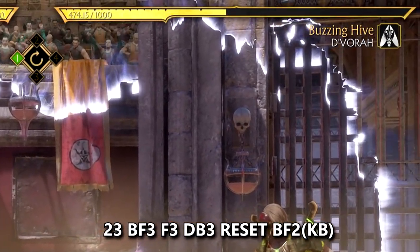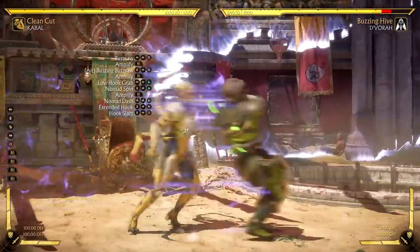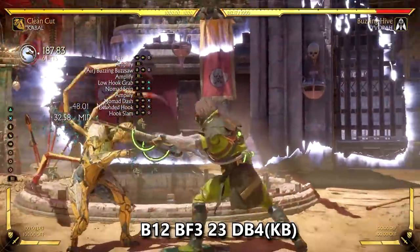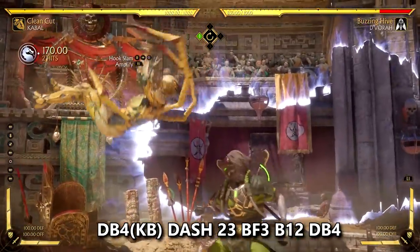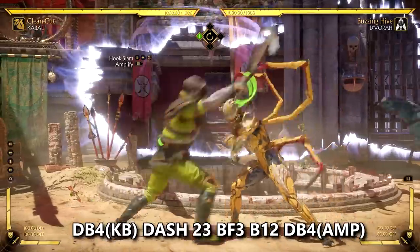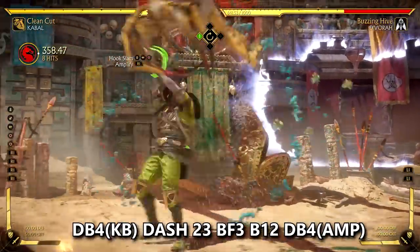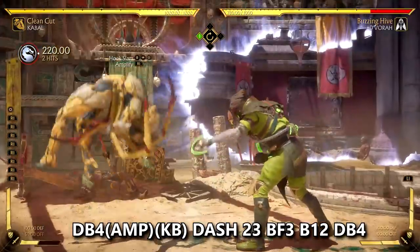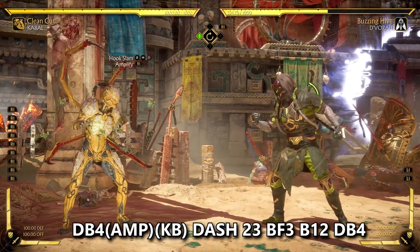The last special move we're going to talk about is hook slam. This move is a great combo ender and side-switching tool for Cabal. Amplifying it does about four and a half more damage. It keeps opponents in range for Cabal to keep harassing them after, and its crushing blow activates on a punish or counter hit — it pops opponents up so you can extend combos off of it. It's a little tricky to land 2-3 after the pop-up, but what I do is dash forward immediately then do 2-3. Hook slam has pretty good range, so you can get this crushing blow off often when your opponent is whiffing moves or mistiming their attacks. I kind of wish Cabal had more crushing blows from combo hits rather than punishes or counters, but that may be because he already does a lot of damage and would probably be too broken otherwise.